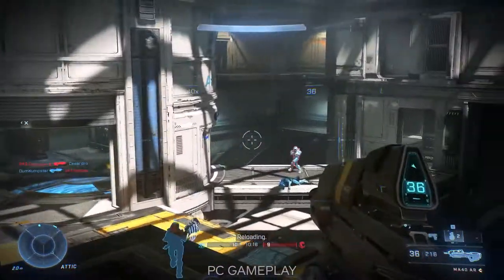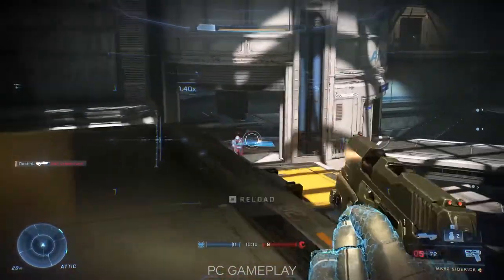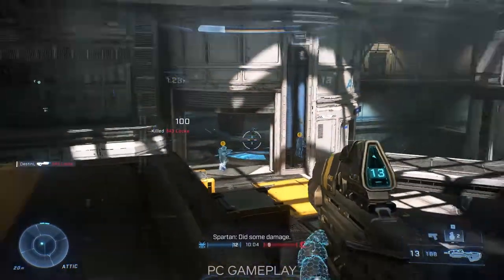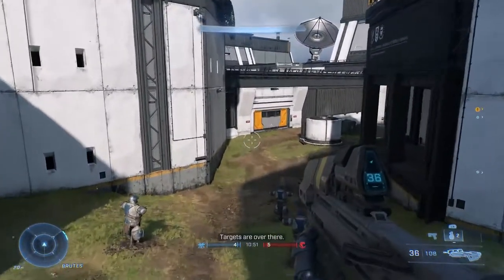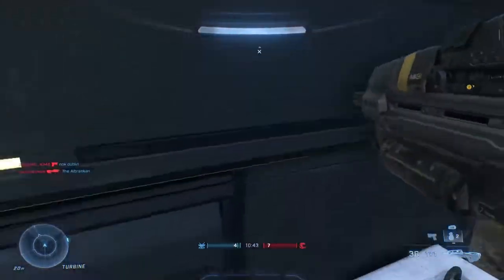Halo Infinite's technical preview gave a glimpse of a very easy pick-up-and-go experience with the default control scheme. The basics are mapped where you'd expect and otherwise easy enough to change. Targeting, meanwhile, seems to be dialed in just right with the option to tweak later on. One small note on movement: the slide is very fun to use, as it'll get you out of sticky situations a bit faster when you scoot along the ground like you're at a slip-and-slide party.